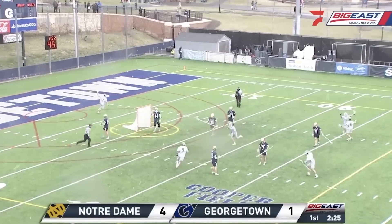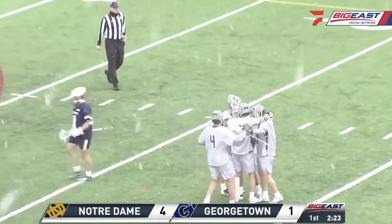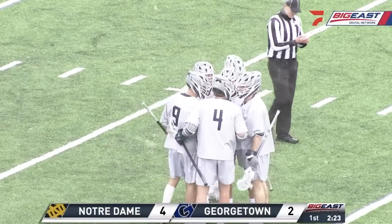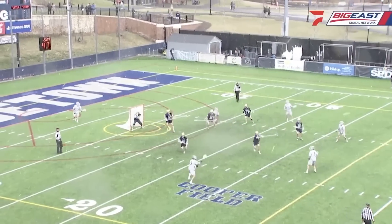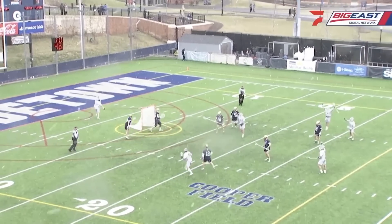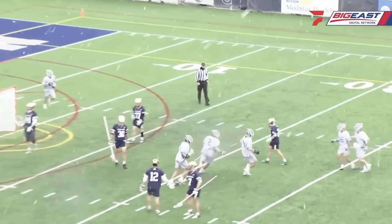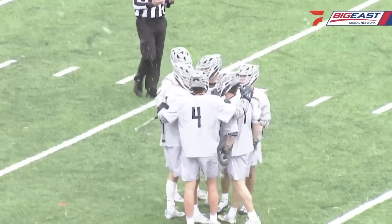Shot — and there's Graham Bundy. He's making himself known as he beats Entenmann. Top shelf. Makes it 4-2. Georgetown goal. Good team offense that time by the Hoyas — sharing the ball. A little bit late, number 12, a little bit late on his slide to Graham. If you give Bundy that time and room, he's going to bury it — off-stick side. Nothing Entenmann can do.